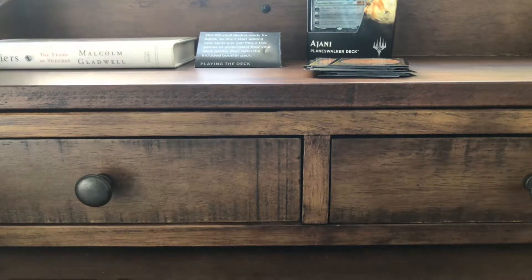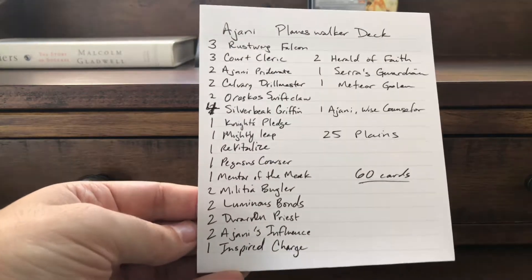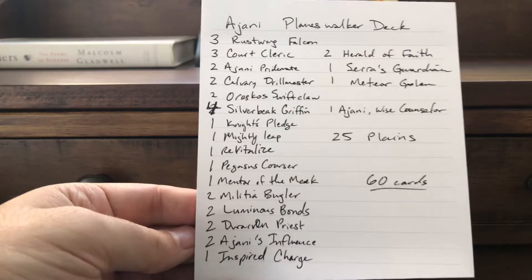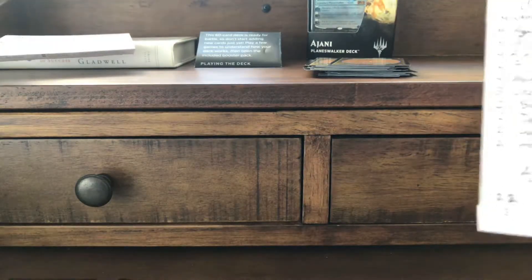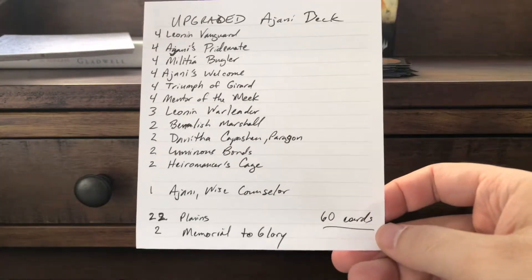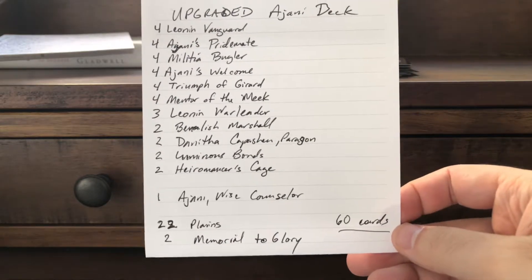This is a continuation of my last video — I forgot to show what cards are in the decks. I wrote out all the cards that were in the deck that you buy, those in the pack. If you pause it, you can read all the cards and count them up. And here is the list of all the cards with the upgrades.